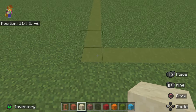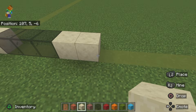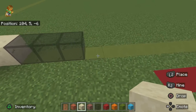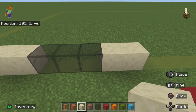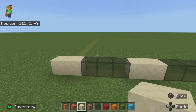Place two smooth sandstone blocks, then three black stained glass blocks, then two smooth sandstone, then three black stained glass blocks, then two smooth sandstone, and then three more black stained glass blocks with one at the end. You could use glass panes instead — it would actually give more depth — but I just used glass blocks because I thought it would look better. You should now have something like this.